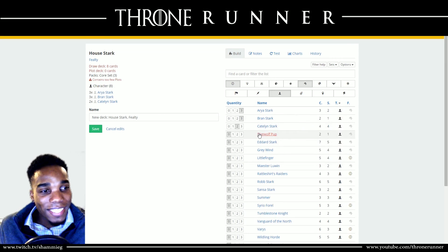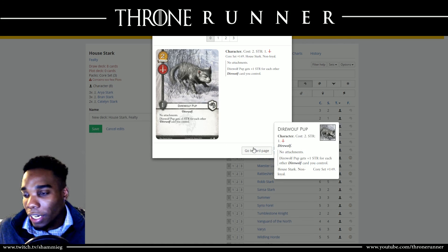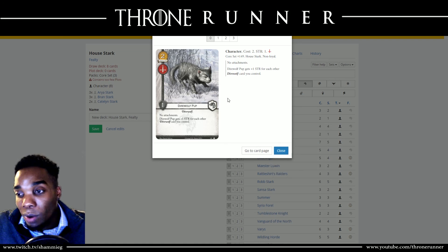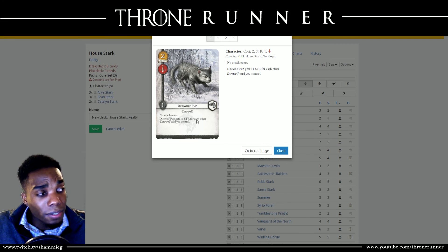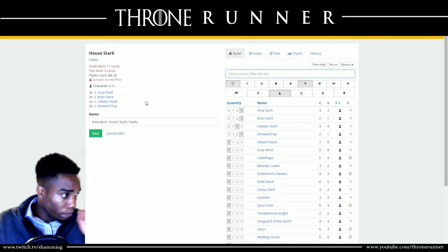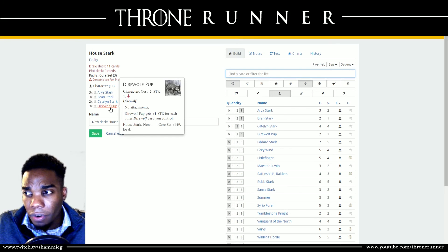We've got three Direwolf Pups. I used to hate on this card so much. Direwolf Pup costs two, has a military icon and one strength. However, it gets plus one strength for every Direwolf in play — that's including other Direwolf Pups, Summer, Grey Wind, and the attachment Lady because Lady has the Direwolf trait. These guys tend to get very strong as the game progresses. They really don't cost much, so I suggest three because it's a deck that revolves around the Direwolves. You definitely want three in your deck so you always have one on the table.